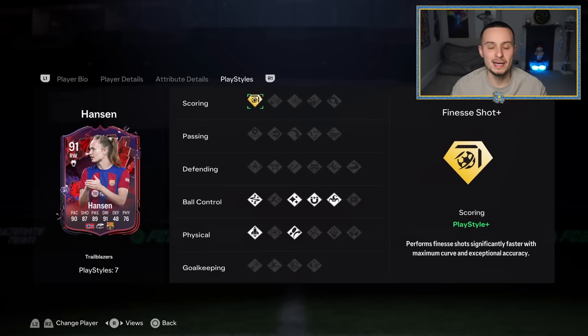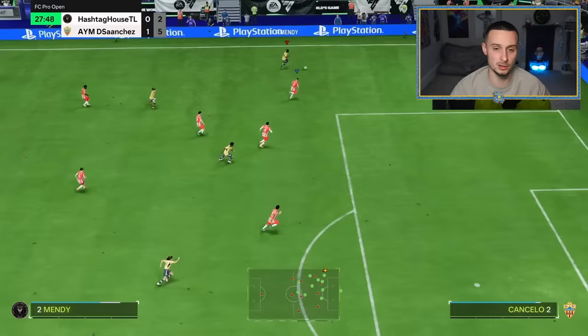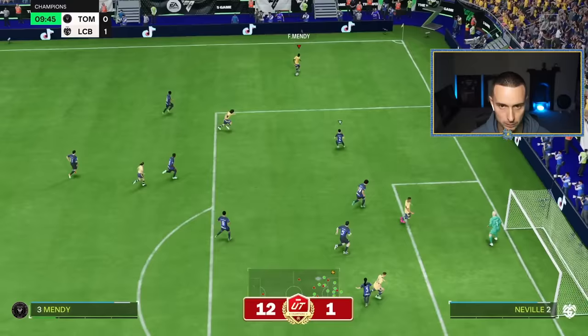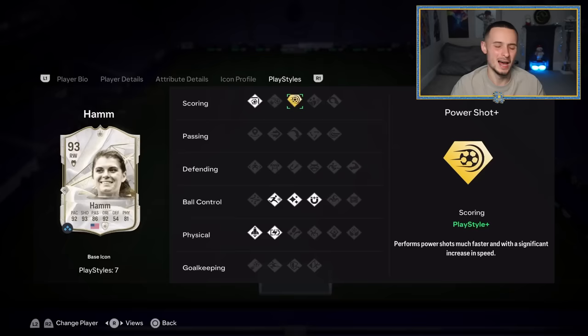In attack, I think the best play style to use is Finesse. It has just been patched, but I don't think it's been patched enough to worry about. Basically, if you can green time your finesse shots with a Finesse play style, they're going to be unbelievable. Hansen Trailblazer is my card of choice — she is so good. If you can't afford Hansen, go down to another player with Finesse: there's Son and a couple of others. You can see here the example with Hansen — finesse absolutely flies in, van der Sar doesn't stand a chance. And the final play style I recommend for scoring is the power shot. You just use a power shot like usual: R1, L1, circle. Aim your shot and it will go in so many times — it's so accurate.